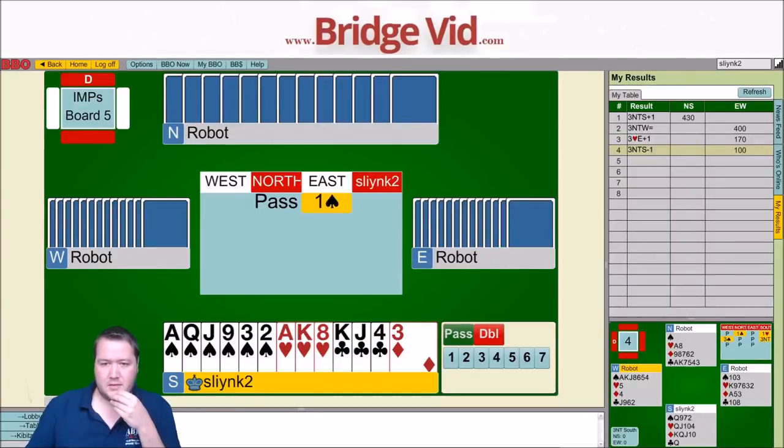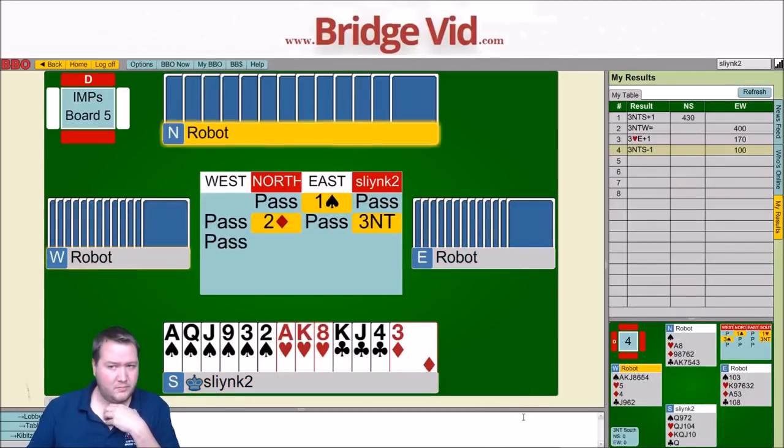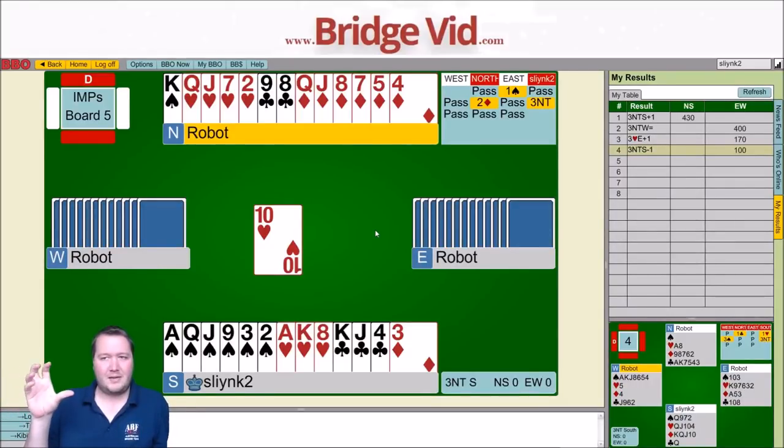Here we've got 18 points and spades. I'm just going to pass, hoping my partner reopens with a double. When they don't, I try 3NT. I would reopen with a double here — to not reopen with a double means the only strong hand your partner can have is a penalty pass, and if your partner's got a penalty pass, why not reopen with a double? Especially as a passed hand. A stiff king of spades means that doesn't look as likely.